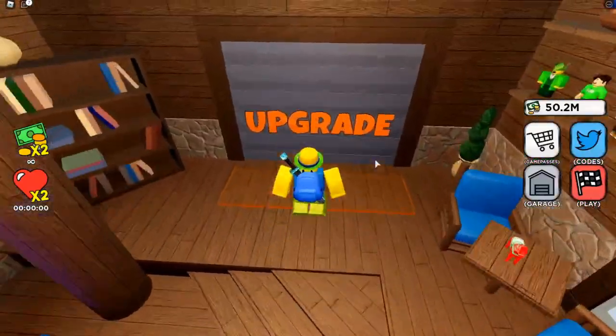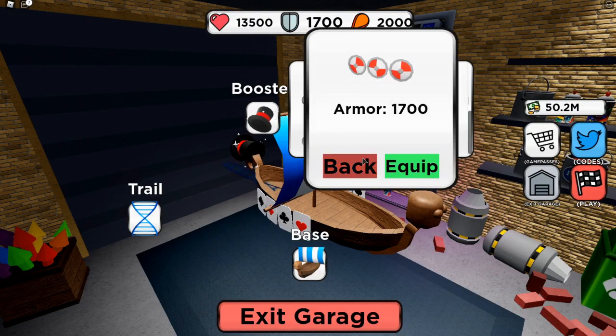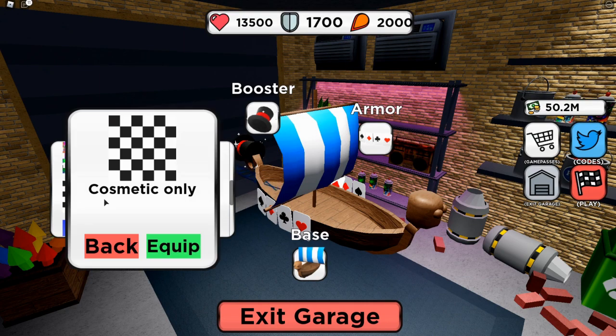The code gives you a booster and stuff — here it is, armor cosmetics. These are just cosmetic items. And they also added this trail that you get for reaching the end, which is a nice little trail behind you.